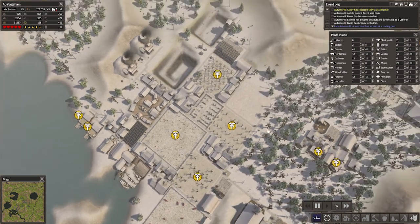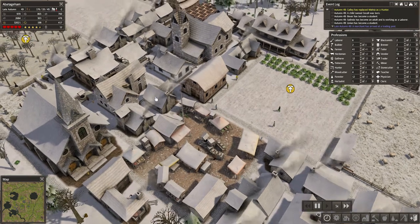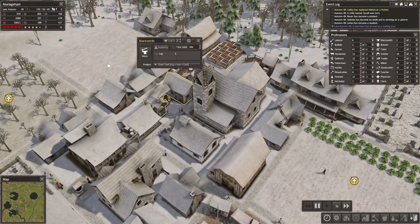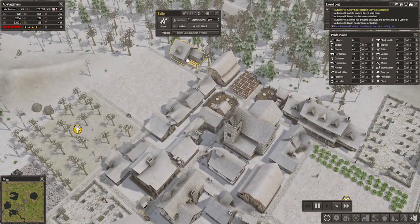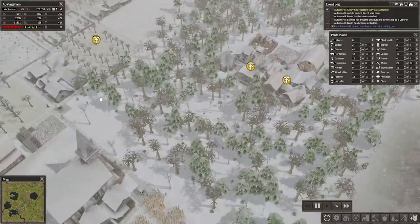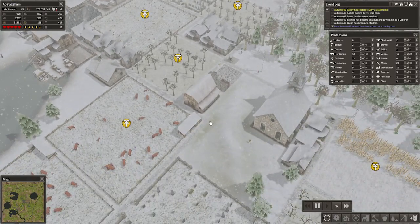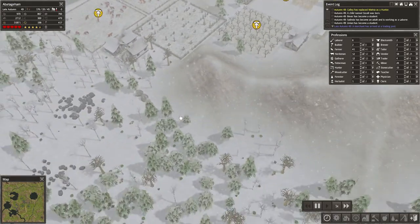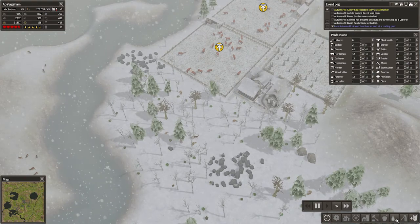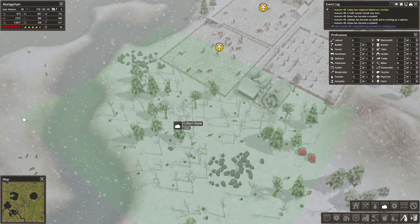Let's check what tools we're making. We're making steel tools at this blacksmith, and at the original we're still making iron tools - let's change that to steel. Now we've got a lot of iron and coal. We're making warm coats at both tailors. But I kind of want to get a pepper crop in because I think peppers would be useful.